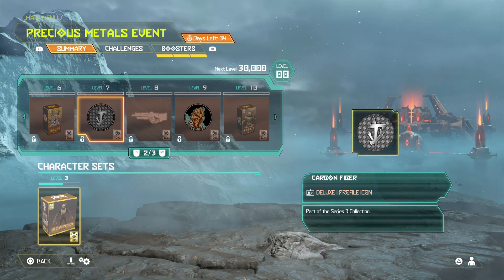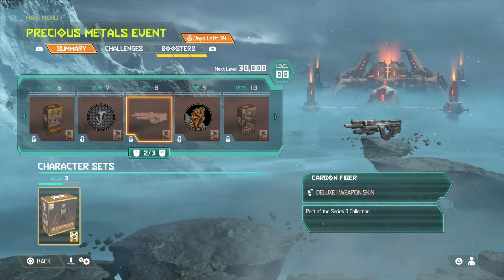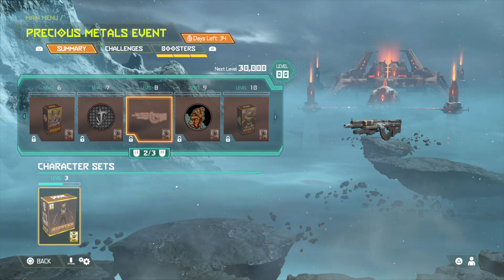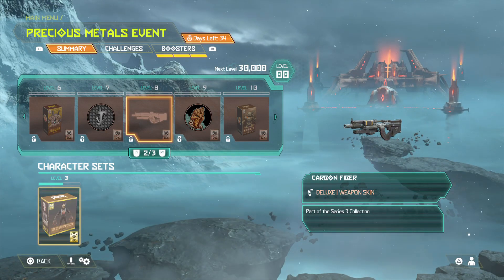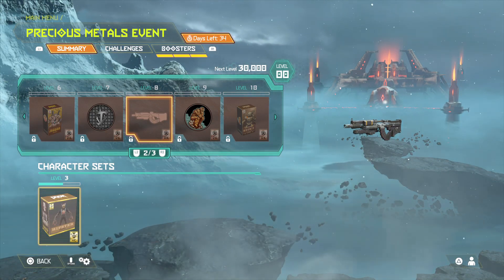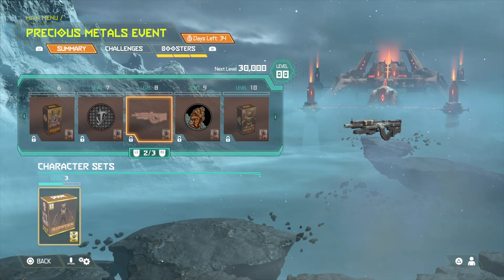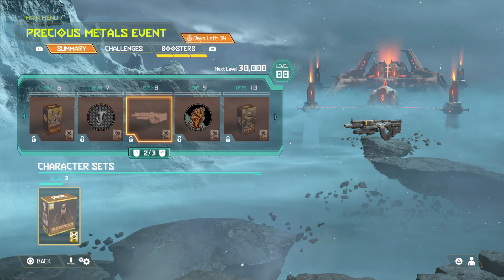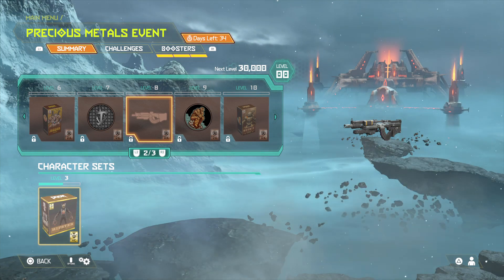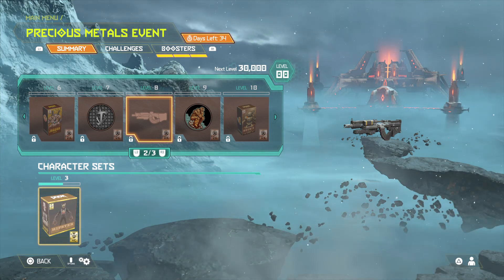The Carbon Fiber Deluxe profile icon doesn't look like something I'd use, but it's still cool. Now we've got a weapon skin — this is the Carbon Fiber for the... I forget the name, sorry. But that skin does look all right. The basic skin for that is red, like a sort of grey-red, and it's nice that we've got the carbon fiber version.